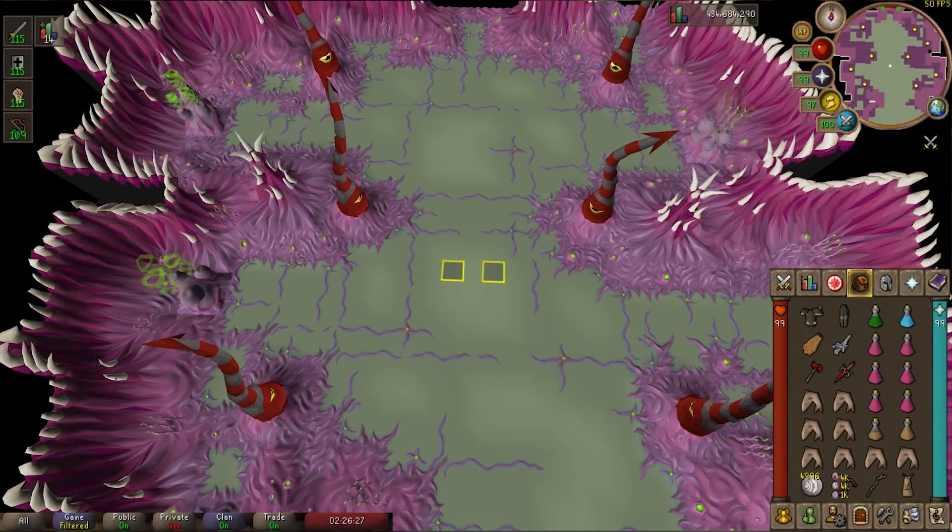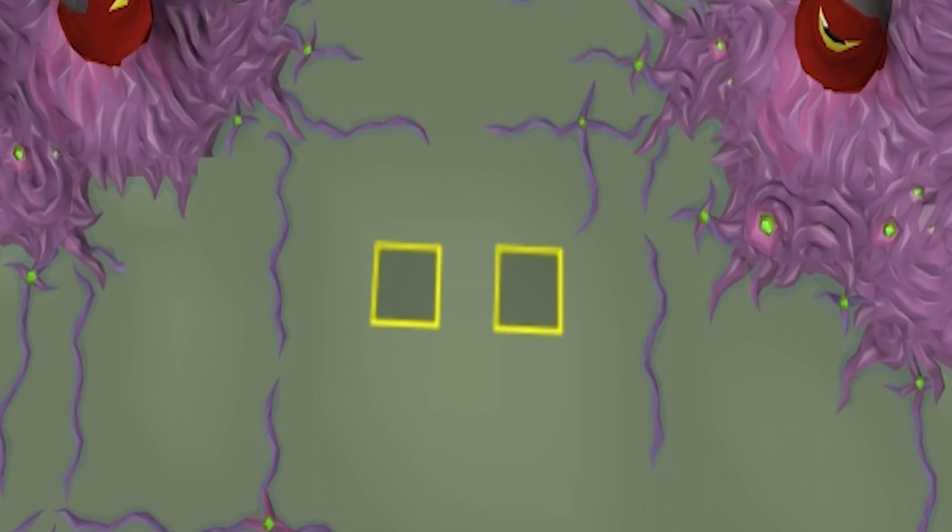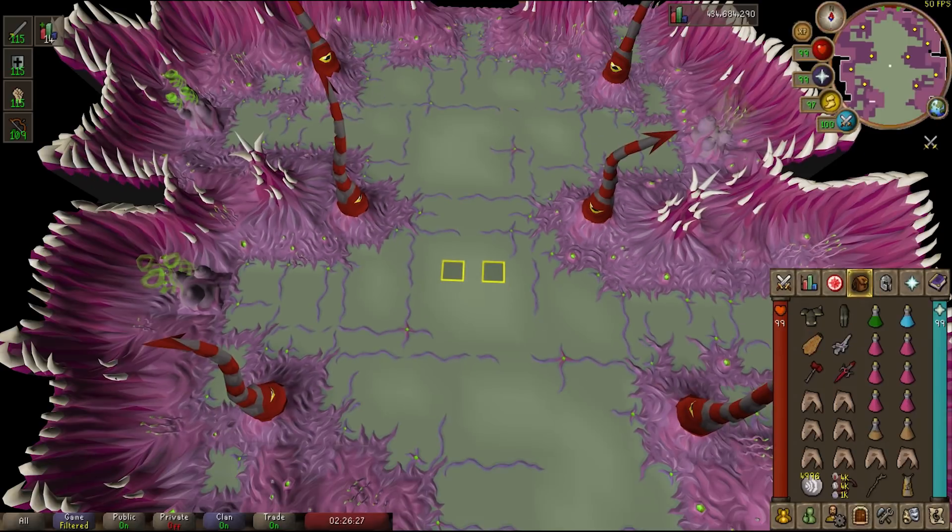On screen now you can see the Abyssal Sire's chamber. On the west side are two vents with green smoke — that's the Abyssal Sire's respiratory system. There are identical vents on the east side as well. You'll also see six tentacles with eyeballs on them which you want to avoid at all costs. Near the middle you can see two marked tiles — I recommend marking these in RuneLite or OSBuddy because they make clicking much easier later in the fight.